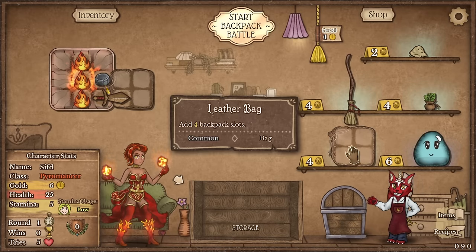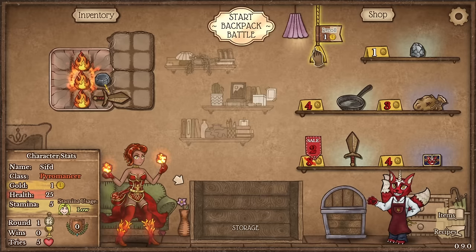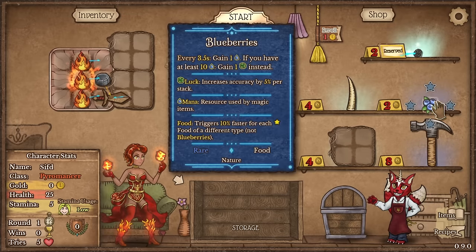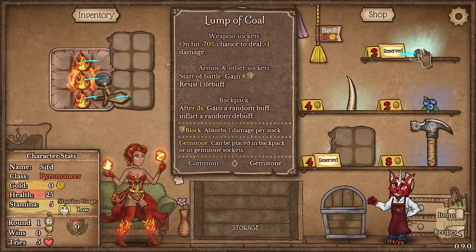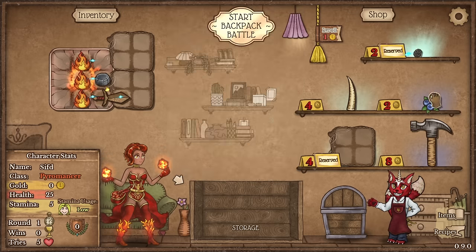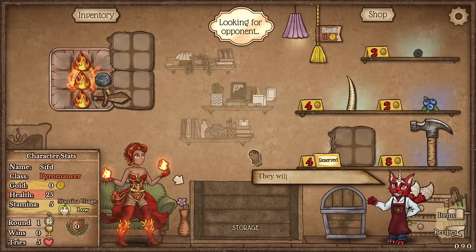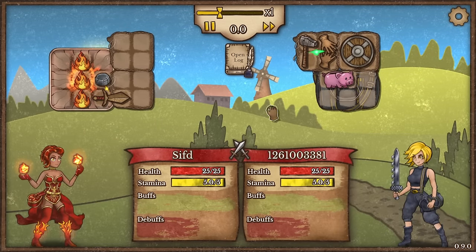I'm gonna try to get backpack leather slots, why not? And I will once again try to maybe get another whetstone here. We didn't roll it. Pretty unlucky. I'm gonna get a lump of coal, why not? I would also like to get blueberries for mana. Lump of coal is not really that important. Let's go with just backpack slots and continue. We want to get the whetstones. We should lose this fight by the way, but we're in bronze so there's a chance we're gonna win.